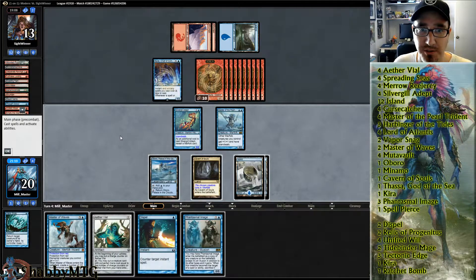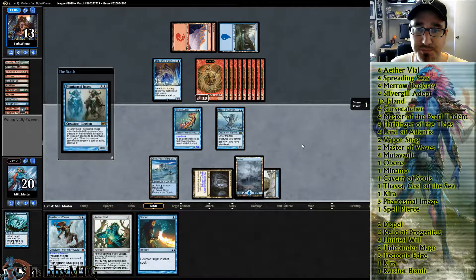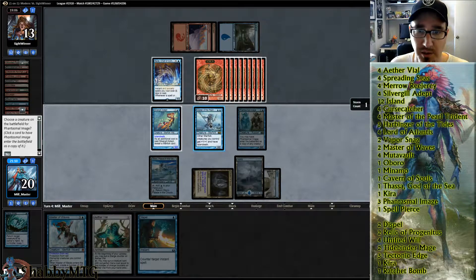Can he get us here? Ten — no, I think we can get him here. Because what we have is Phantasmal Image, and we want to copy this...